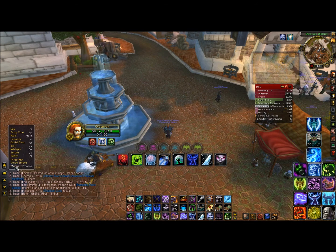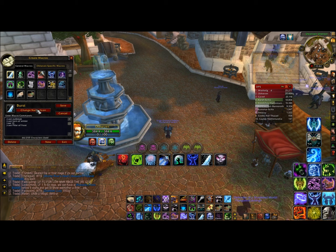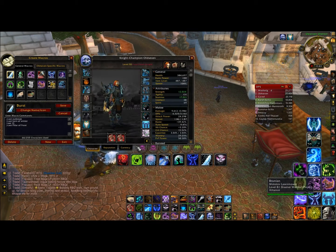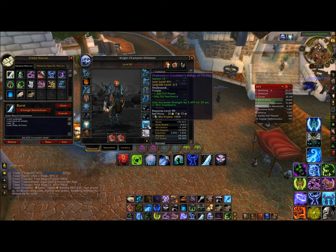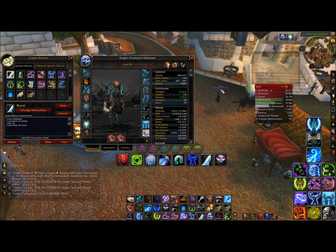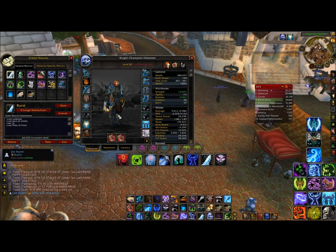This is a pretty cool burst — let me show you. Outbreak, Horn of Winter (which gives me a little extra runic power, the only reason I use it), then my trinket, then Pillar of Frost stacks on top — that's pretty much the one-shot macro. The reason I still have Outbreak in there is so when I use Obliterate all my dots are up and I can dump three Obliterates, then Runic Power weapon, then three more Obliterates — it does a sick amount of damage.